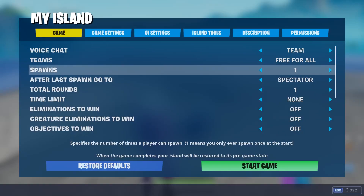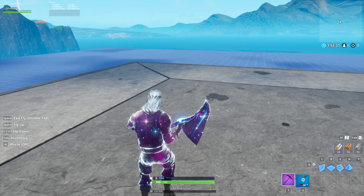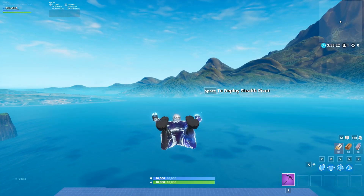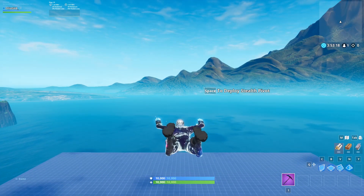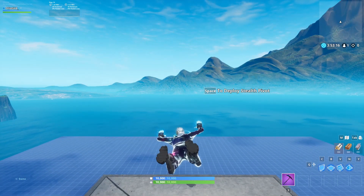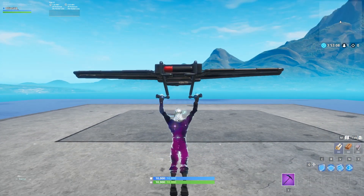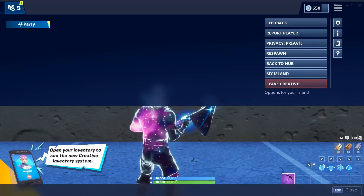Make sure you've got no spawn pads. Go into your settings and change your respawns to one — that's pretty much all you have to do. Start the game, and once it's started you're going to respawn. You'll then see a countdown from 15 seconds. What you're going to do is return to the hub while that countdown is going and try to enter the rift the second it gets to one second — almost the exact same time it's finishing.